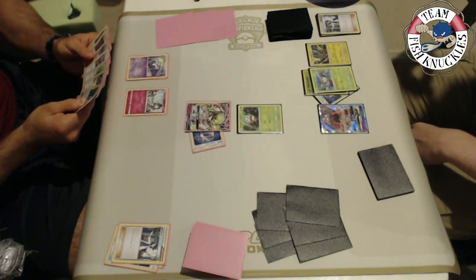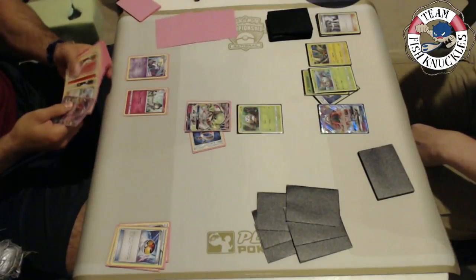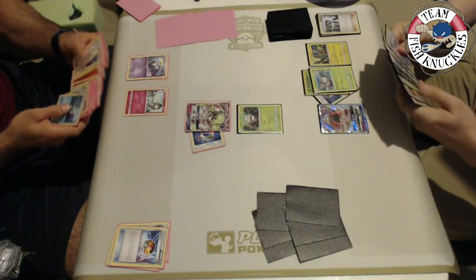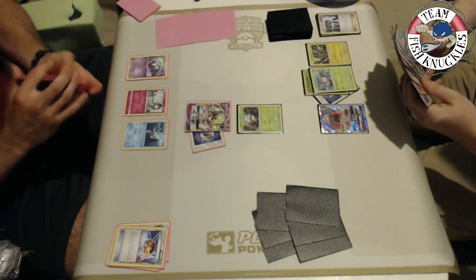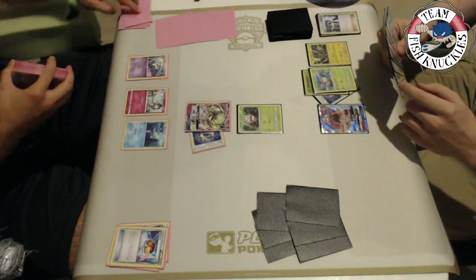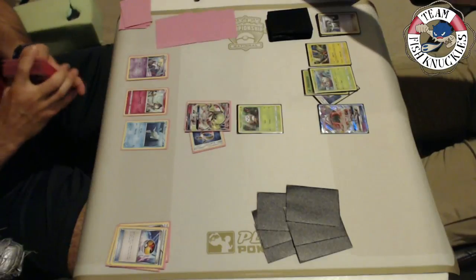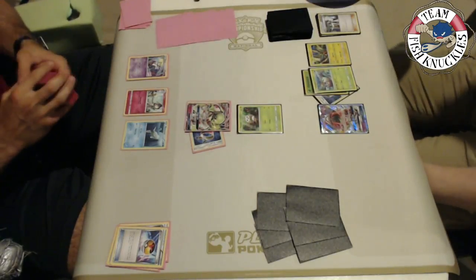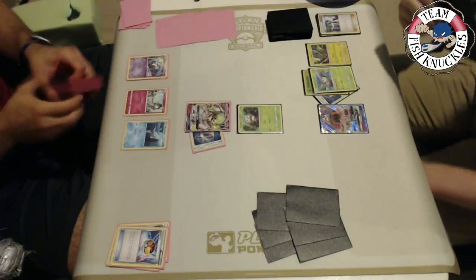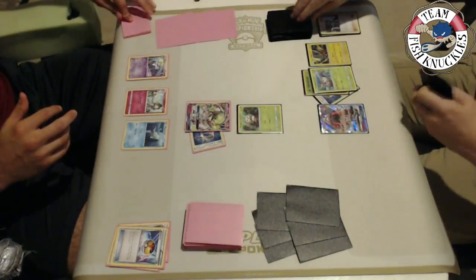Vlad doesn't find a Luvdisc either, but then finds one. He can grab out a Remoraid next turn to evolve into Octillery and start using Abyssal Hand to draw cards, which is key for this Gardevoir Gallade deck. The Remoraid comes down, and if Vlad can get Octillery online he can use Abyssal Hand to draw five cards and combine it with Mallow for the perfect two cards. Even so, he didn't find any energies, so he can't attack this turn.